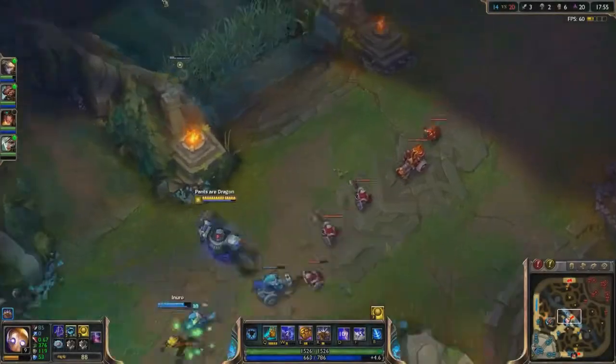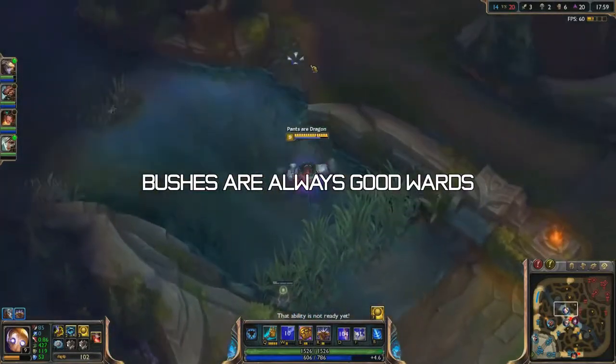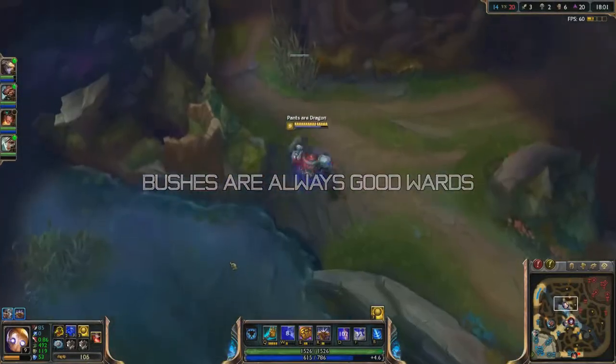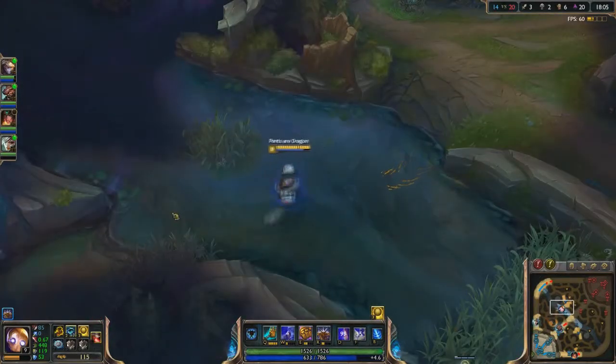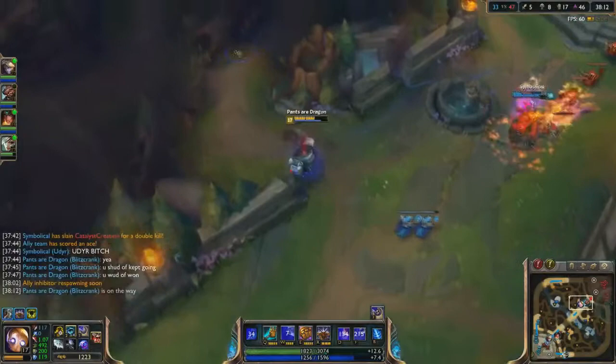Let's start off with some basic tips. First off, bushes are always good wards because a bush ward will usually cover three or more paths, so you'll always be getting value out of these wards. It also covers the fog of war in that bush, so that's a good thing.